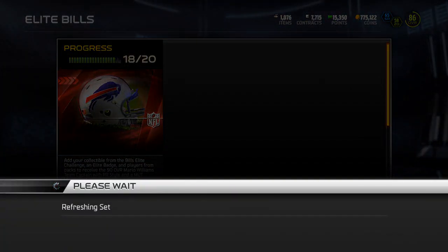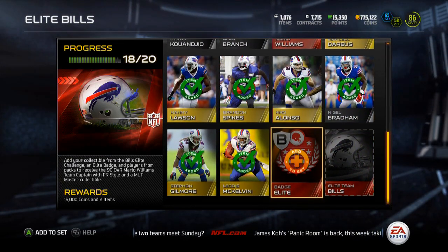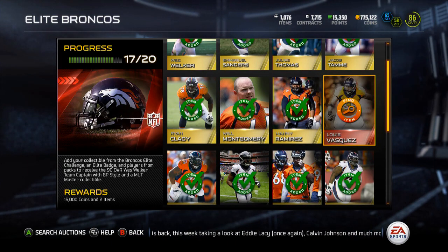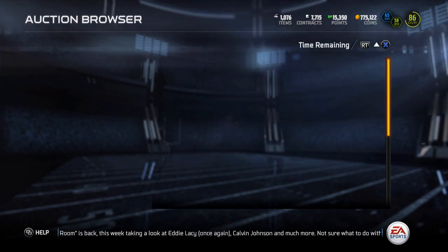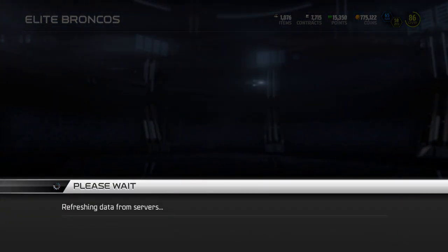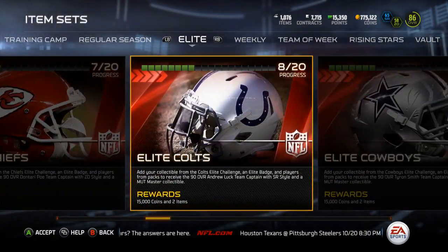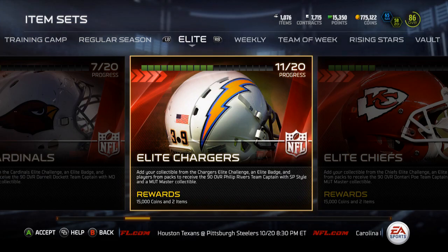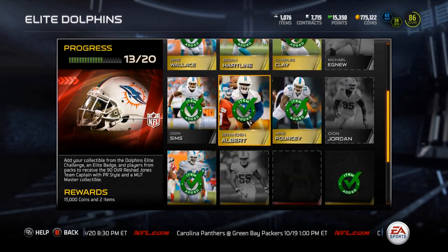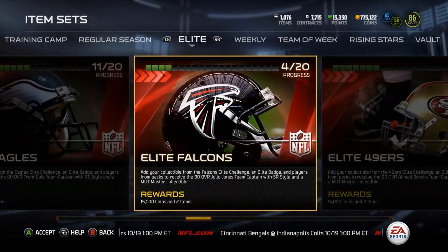You can see the Elite Bills — I have all the cards, already collected Mario Williams and Marcel Darius, so that one will turn a little bit of profit. For the Broncos I just need Luis Vasquez to finish that up. For the Chargers, I might actually do that one near the end because I kind of want to keep that Rivers captain card. The Dolphins — I have 13 but I need some silvers, and silvers tend to be expensive. The Eagles I've got 11 out of 20.